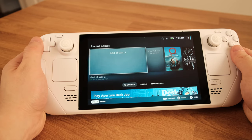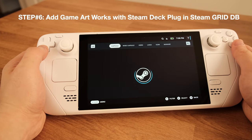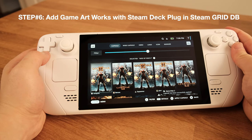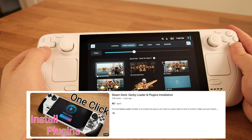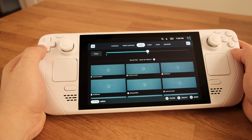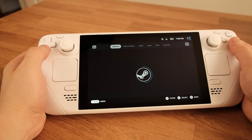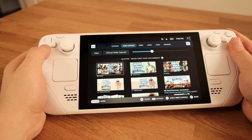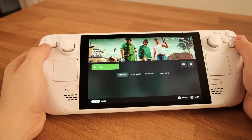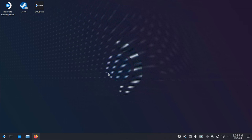At this point you should be able to successfully emulate any PS2 game on your Steam Deck. The last cosmetic step is to add game artwork using the Steam Deck plugin called SteamGridDB. If you have no idea about Steam Deck plugins, I have a video on my channel that will take you less than two minutes to install it. Once you have SteamGridDB, go to each game and apply the game artwork — your PS2 games will look just like normal PC games on your Steam Deck.